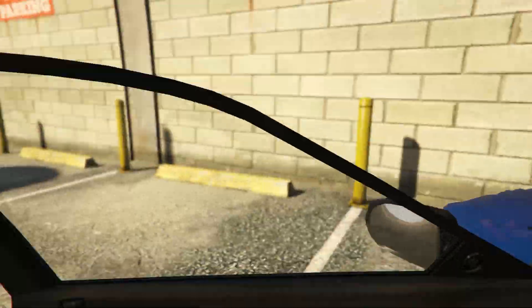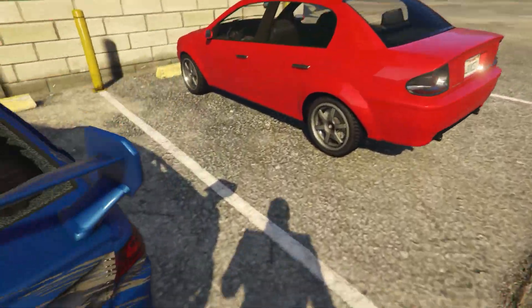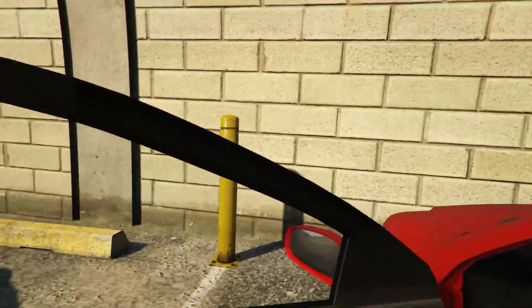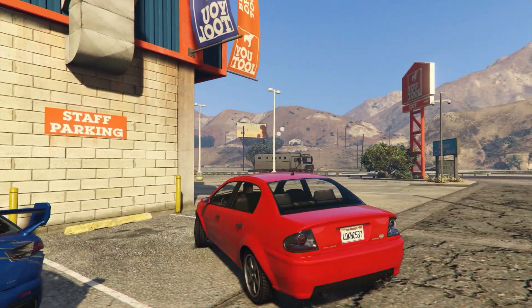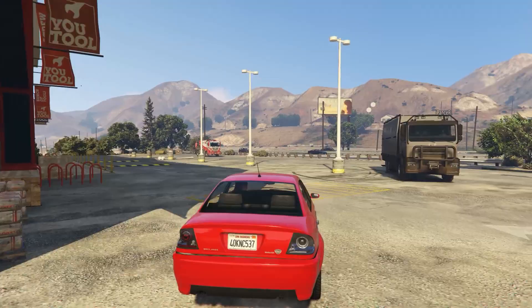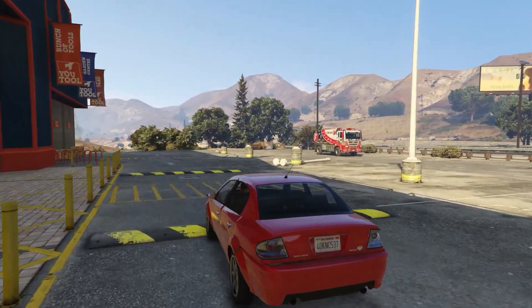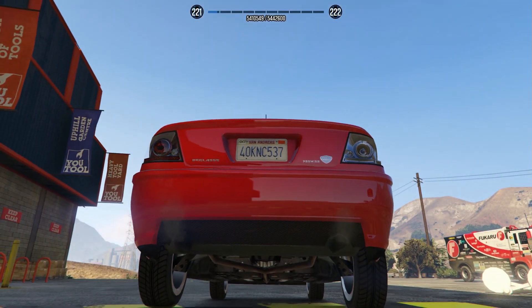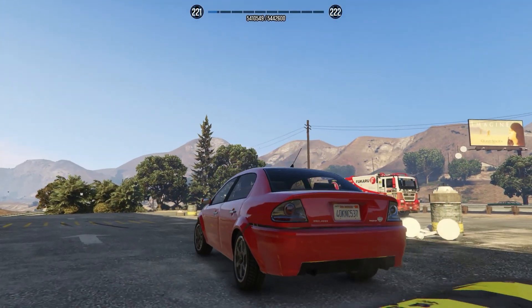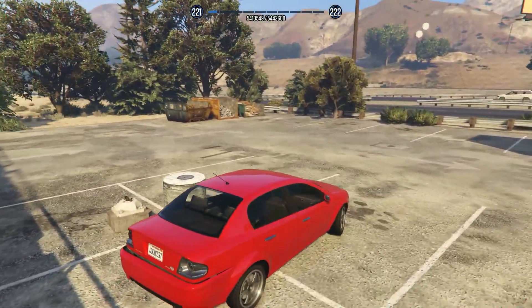El test de destrucción no lo podemos hacer con todos los coches porque sería imposible, así que cogemos más o menos alguno genérico. Por ejemplo, vamos a coger este que realmente no sé qué nombre es. Este se supone que sería como un Lexus en la vida real, ¿verdad? Es lo que lleva Michael cuando le roba a su hijo el coche. Los faros de atrás me recuerdan a un Lexus. Vamos a poner este que está un poco ya tocado del paragolpes de atrás.